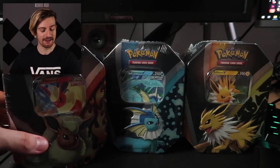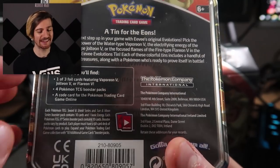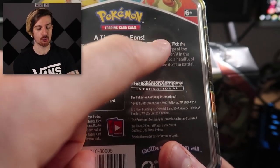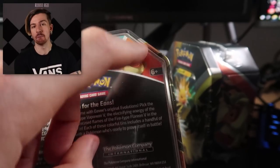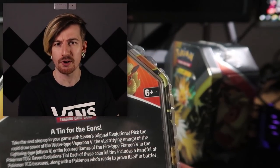This is gonna be fun. These are three different variations of tins, and within them you get four different sets, which is cool — to experience the new one and some older ones as well. A tin for the eons — take the next step up in your game with Eevee's original evolutions. These Eeveelution promo cards seem to be appearing in promotional products rather than based on pack pull rates, which is kind of nice. Each tin has one of three foil promo cards and four TCG booster packs.